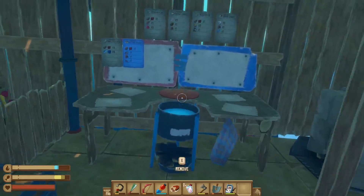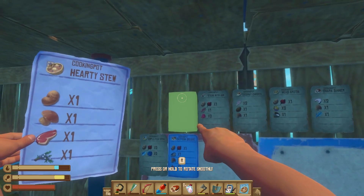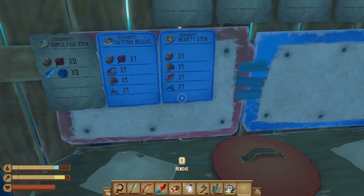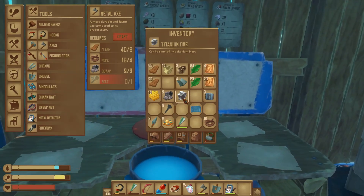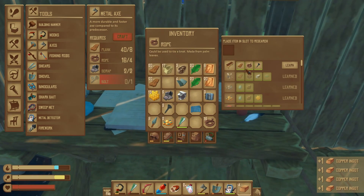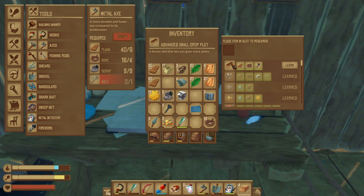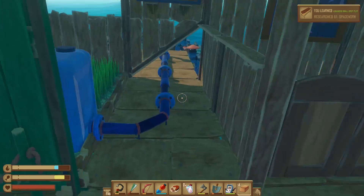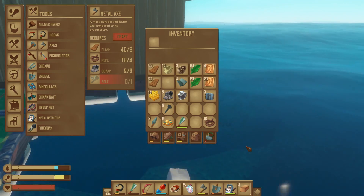Let's see what this hearty stew's got on it. Potato, mushroom, meat, potato, mushroom, meat. Twig, juniper — is juniper one of them? Don't know. Fancier plot that lets you grow more plants. Still though — blank, rope, nail. Got it.